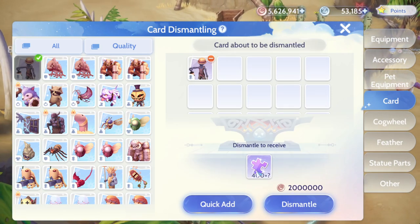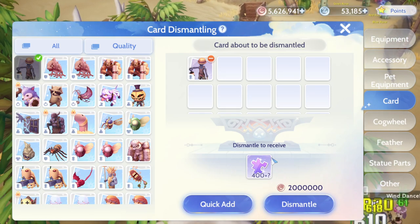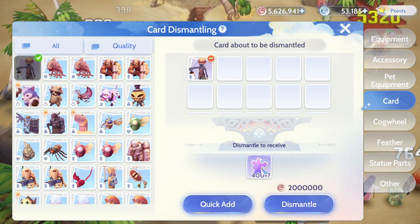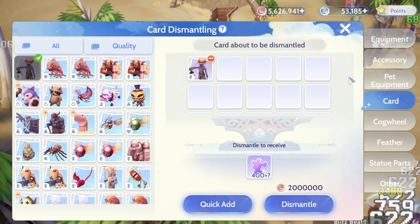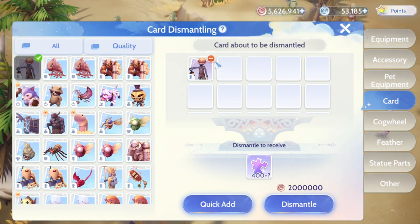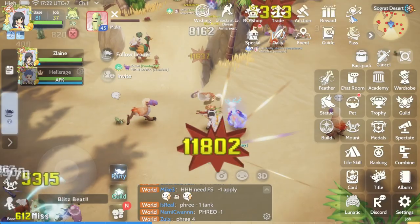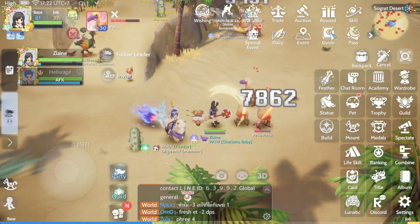If I click on card dismantling and put the scaly worker in, you can see it gives me 400 fragments plus a question mark bonus on top. So the baseline is 400 fragments. Different tier purple cards give you different numbers of fragments.